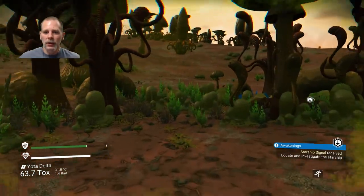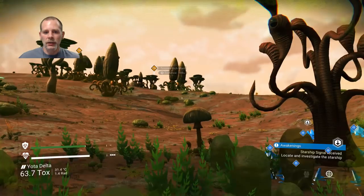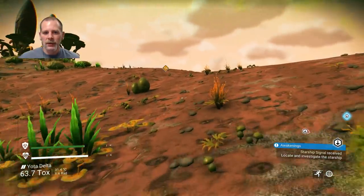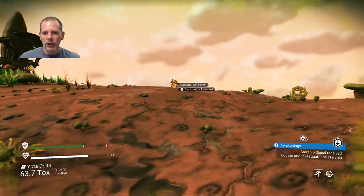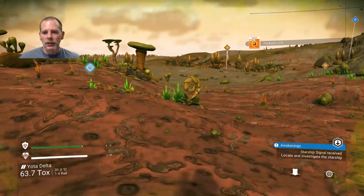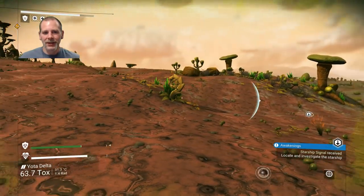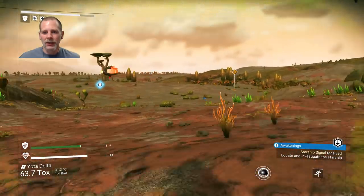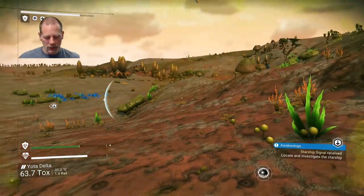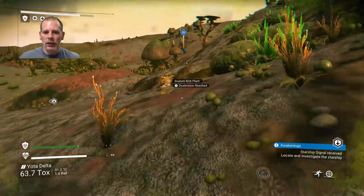We're going to scan again. The sodium is way up there and the ship is right over here. We're going to grab that on the way. There's a dangerous plant — those actually whip you when you hit them, so watch out. There are the sentinels I was talking about, so you can't mine when they're watching. I just saw a sodium plant here, going to grab some more on the way to the ship.